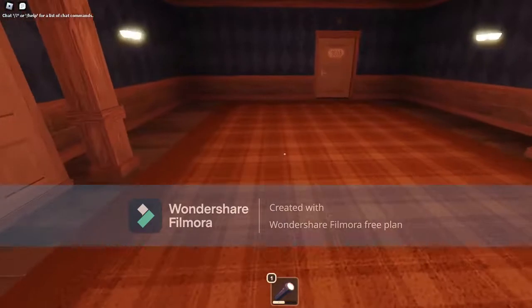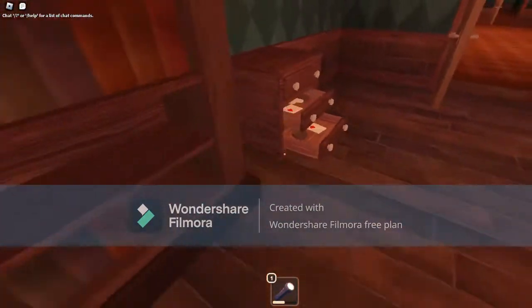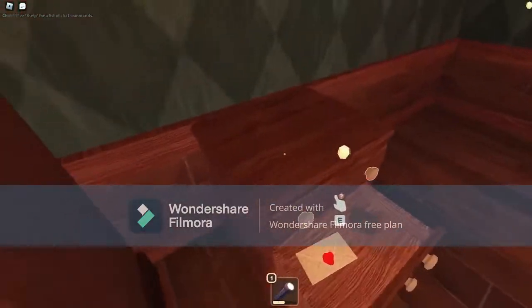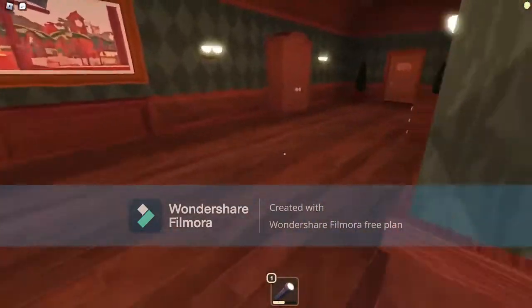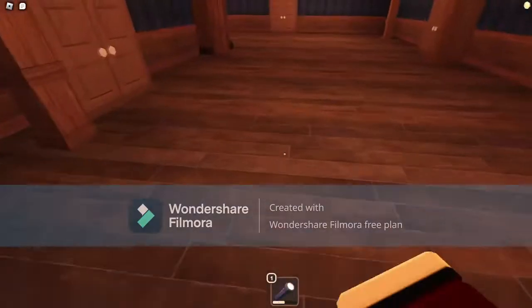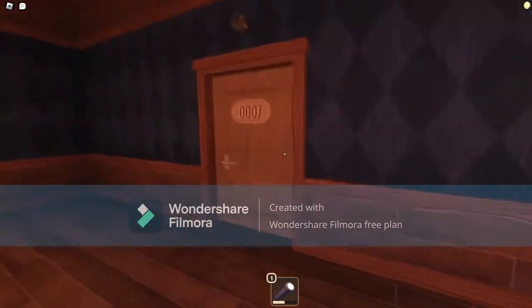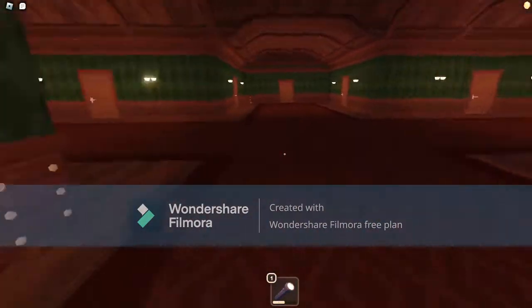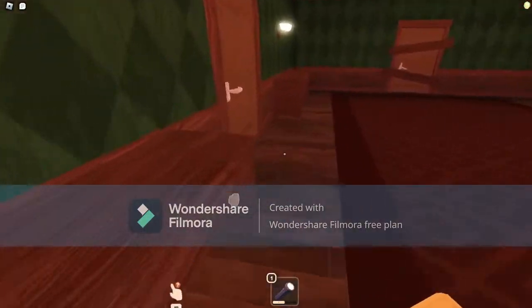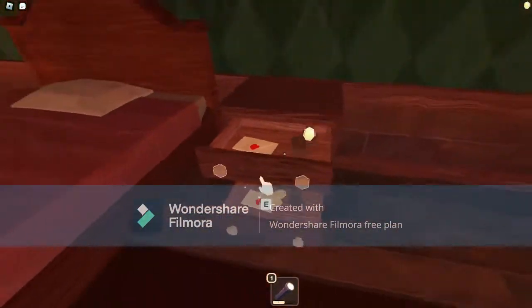Number nine is Halt. Halt is a very hard monster to beat. Whenever the lights flash a lot and you don't see Rush, that could either be a false flicker or it could be Halt. You can't avoid Halt — you have to go in there. Whenever there's a pop-up that says 'turn around,' you have to immediately turn around and go the opposite direction. It will eventually lead you to a door, and you have to go in there.